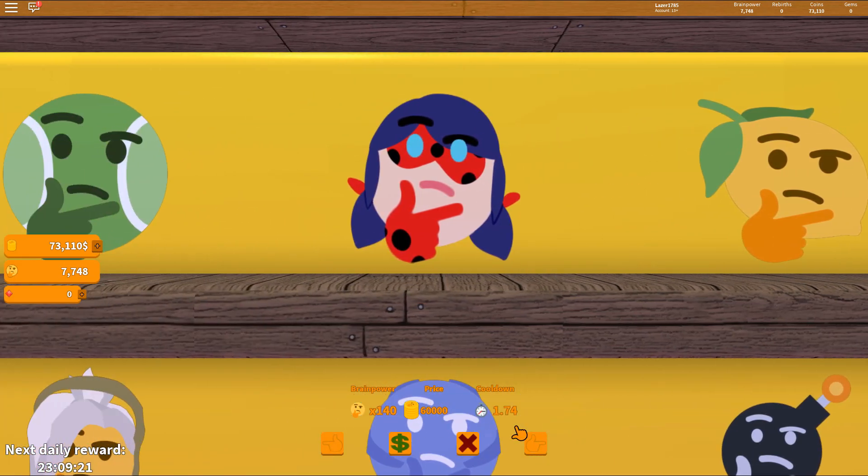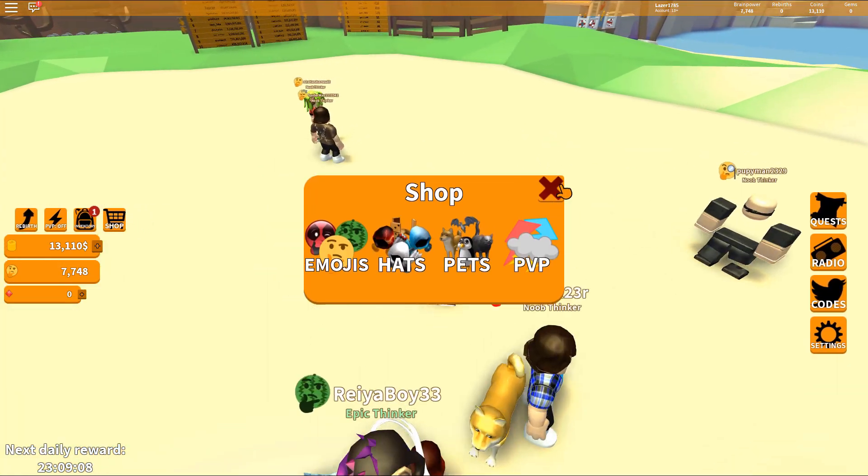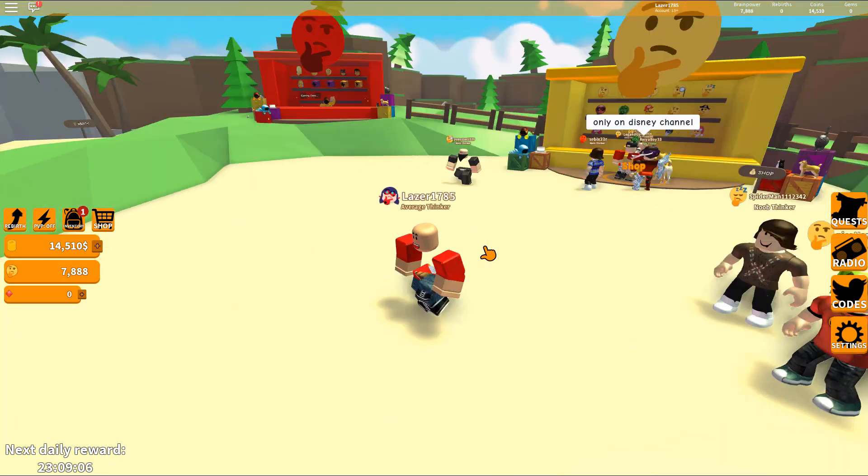We got 70,000 coins so we can afford the weird grandma - super grandma, something like that. I don't know, it looks like a super grandma or something. I have no clue. So let's click it - there we go, let's go, that's right!